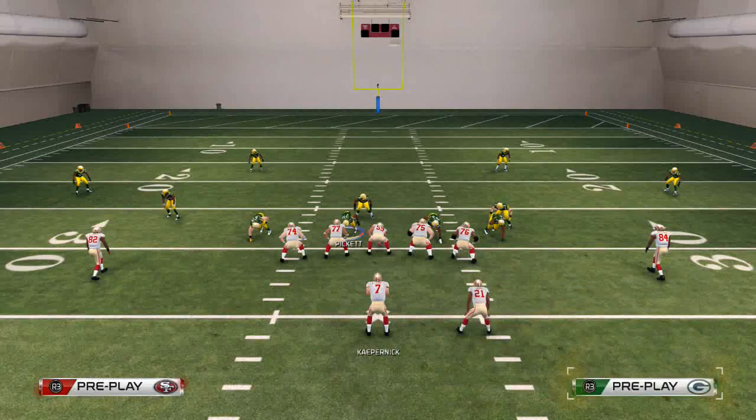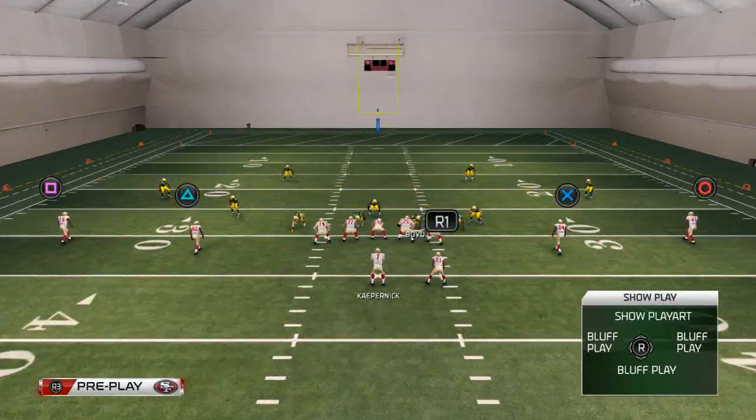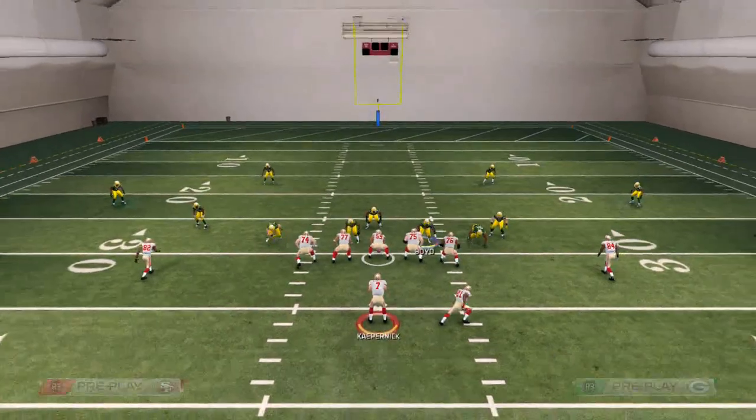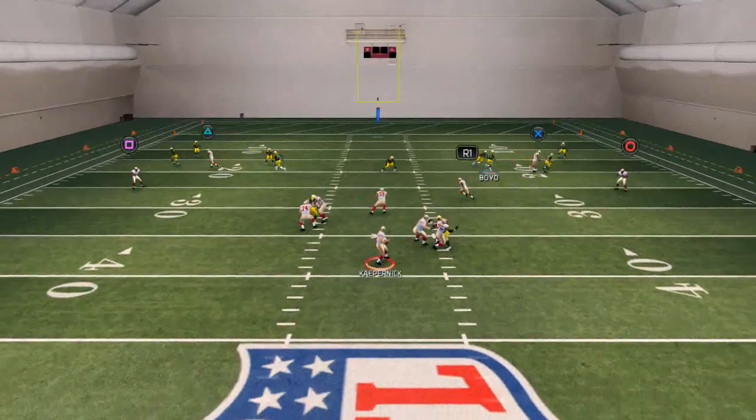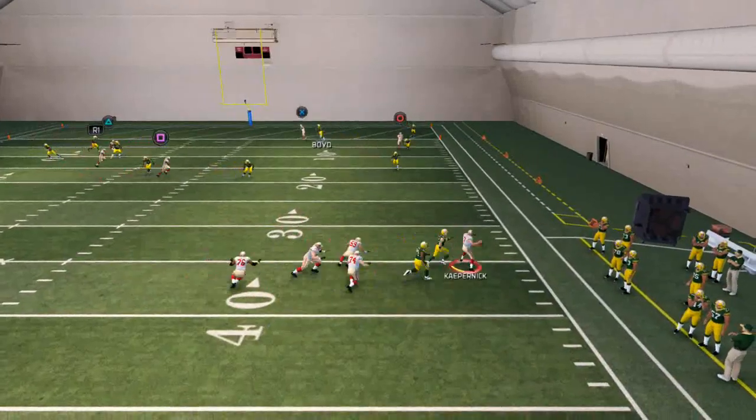Then I'm going to take my defensive tackles and man them up on the inside slot receivers, and I'm going to trust my defensive ends to keep that contained on the quarterback so he can't roll out. And if he does, they're going to pursue, and then he's got nowhere to go.